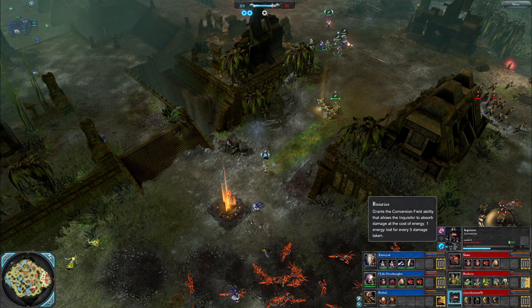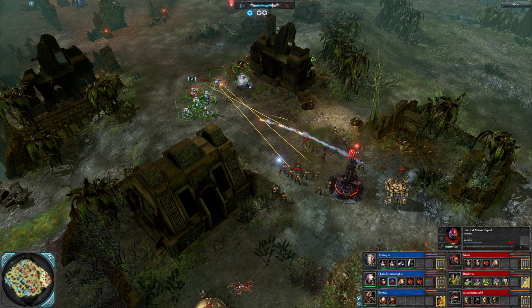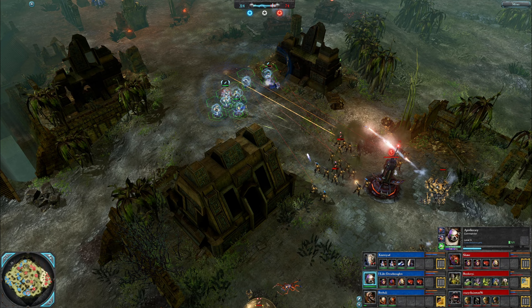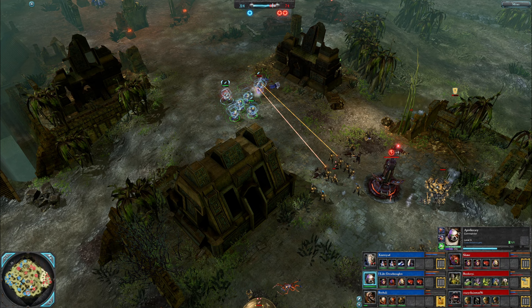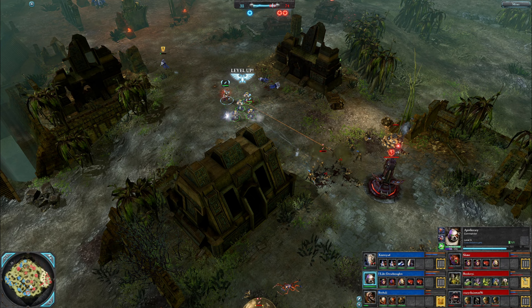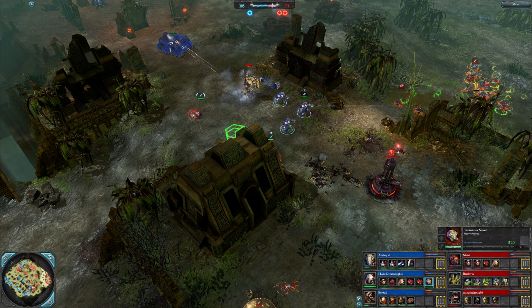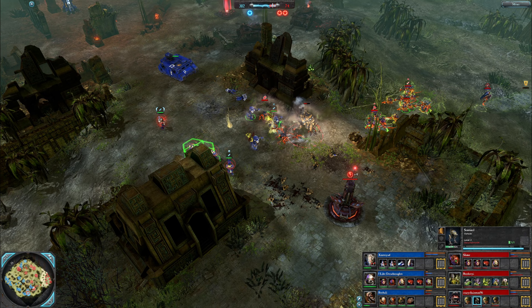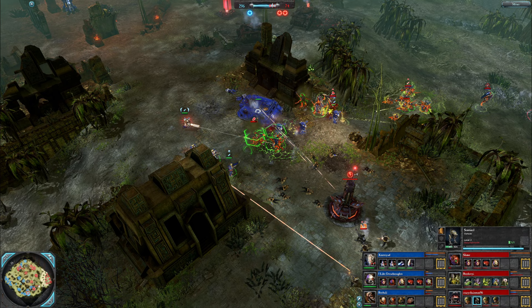Her energy flies down because she puts the Rosarius up. It can be pretty tough to make this work with an Inquisitor because she's so energy intensive. Some of the good brawlers you just throw the shield up and get stuck in. Angels of Death thrown up by I Like Dreadnoughts — giving 50 damage resist and advanced healing — nasty combo to try and break down. But they broke it down on those tacs with plasma and Sentinels. Something being pulled in — is it terminators? It is — some Terminators. I Like Dreadnoughts doesn't have a Dreadnought yet.